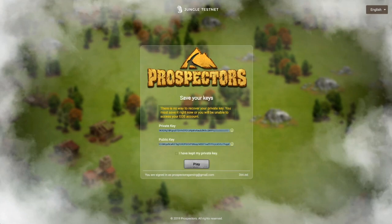Now, you will get something called a private key and a public key. Copy both, keep the private key safe, and paste it somewhere safe. Once you've done that, click 'I have kept my private key.' You will need this to log in every time.